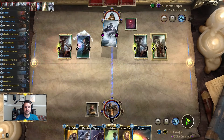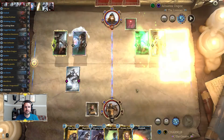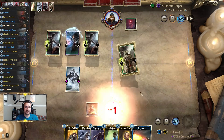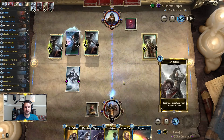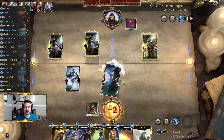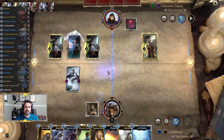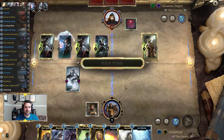Let's play this and pray that we top-deck an Ice Storm here, because we will likely see him trade due to the ward, and then if we have an Ice Storm that can wipe the board we might be able to stabilize. And there's the Ice Storm — so if we can proactively pop that, that works out in our favor.